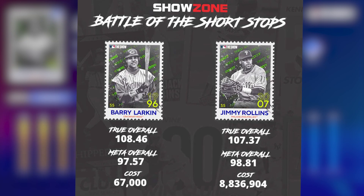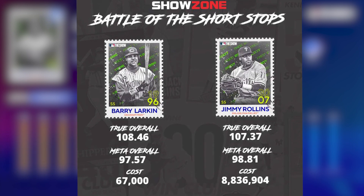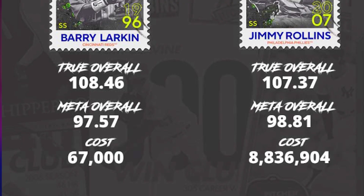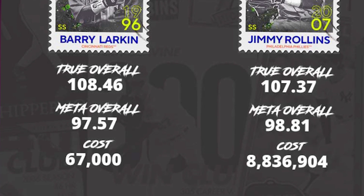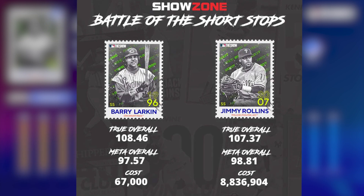Shout out to ShowZone for doing this comparison between Barry Larkin and Jimmy Rollins. We have the true overall, the meta overall, and the cost. The biggest thing I want to take a look at is the cost. Barry Larkin's at 67,000 stubs and Jimmy Rollins at 8.8 million stubs. So for a minimal cost, you have a card very similar to Jimmy Rollins.